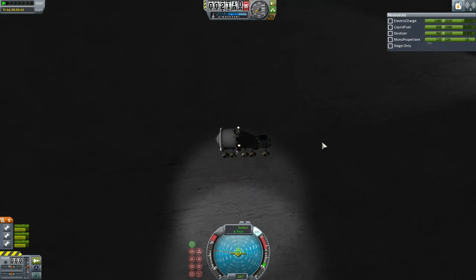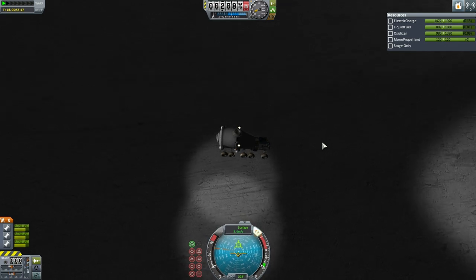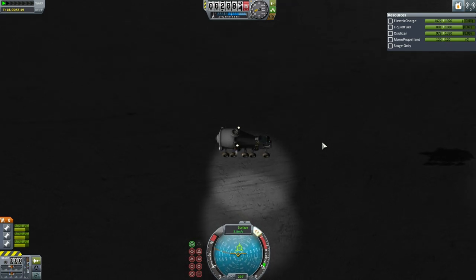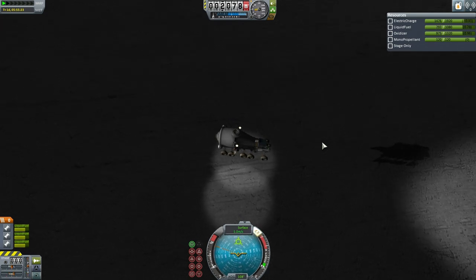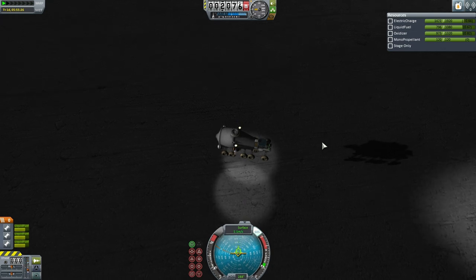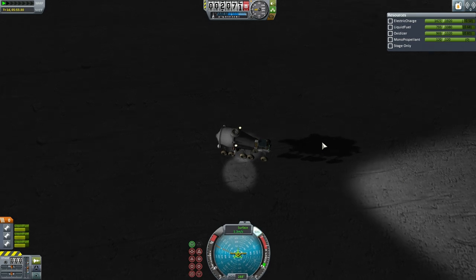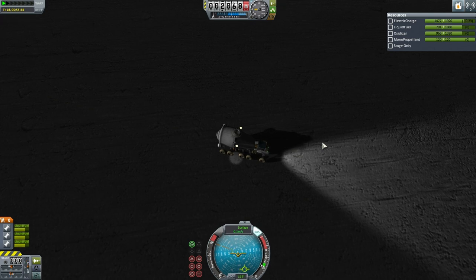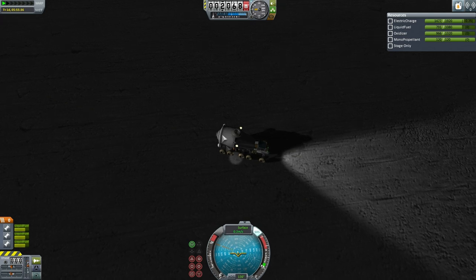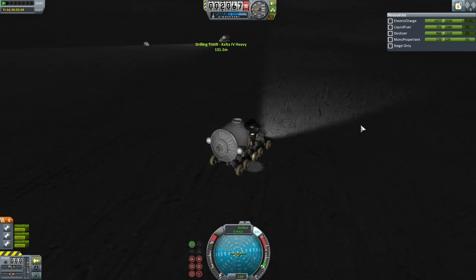Very carefully bringing it down to avoid any possible wheel punctures — don't want a repeat of the drilling truck mishap, and in this case we'd have no excuse for it. We do know the altitude of the terrain. It's still a little bit hard to maintain stability because it is unwieldy and very heavy — and there we go. Still mostly full, though it used a healthy amount of fuel. That's a little bit worrying.